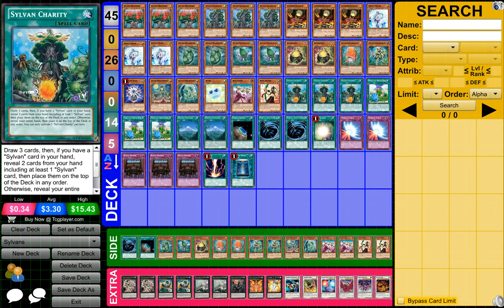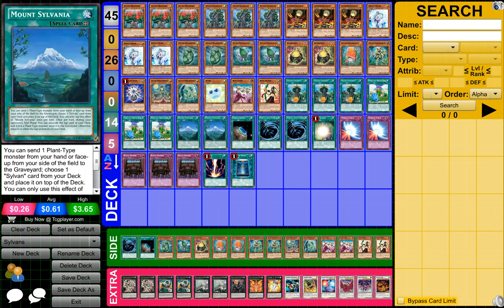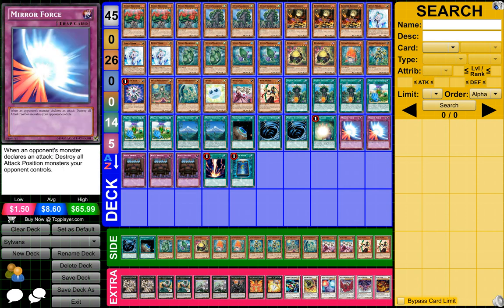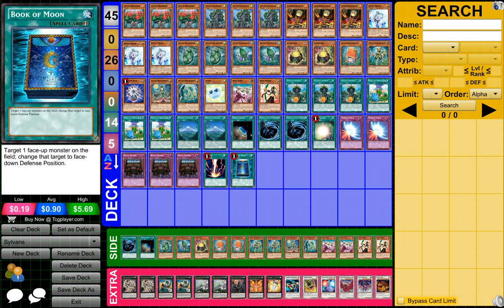3 Sylvan Charities, 3 Miracle Fertilizers, 2 Mount Sylvanes, 1 Terraforming, 2 MSTs, 1 Soul Charge, 2 Mirror Forces, 3 Royal Decrees, 1 Red Decay, and 1 Book of the Moon.